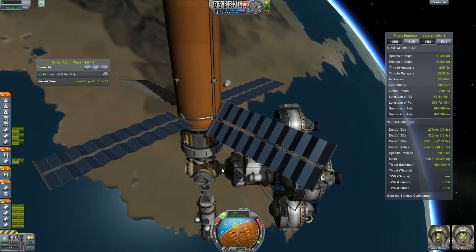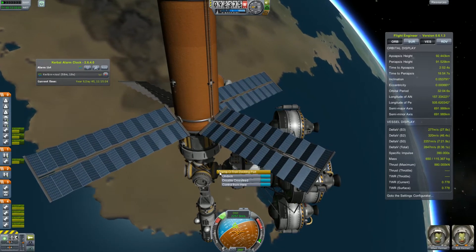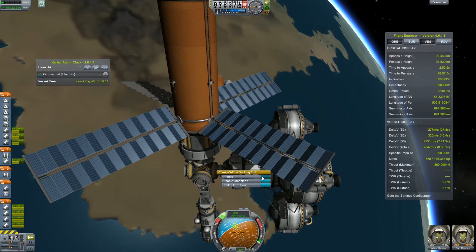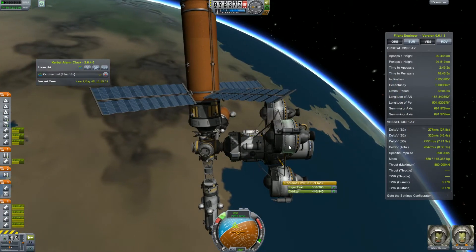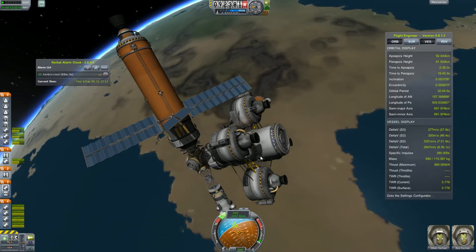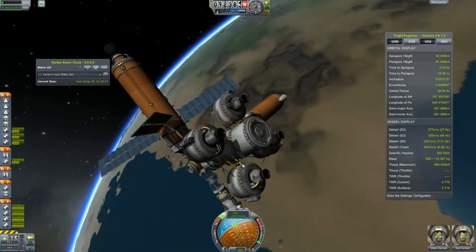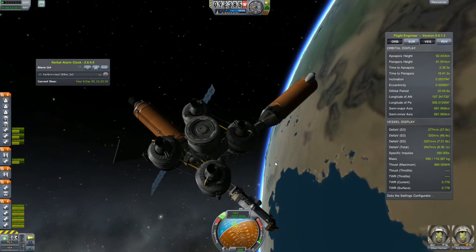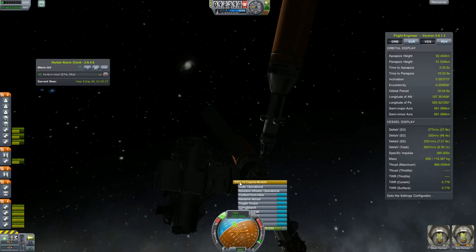Less than one hour to our window to Jool. Let's do the last pre-flight check and decouple from the station. Let's see if we have all the fuel. All the tanks are full. Now we can undock and start our transfer.